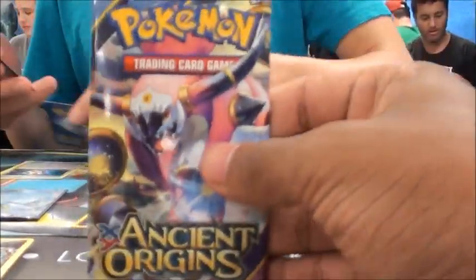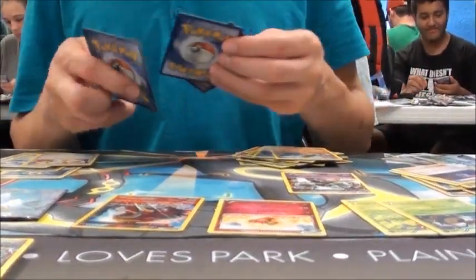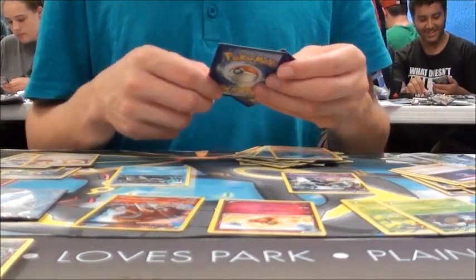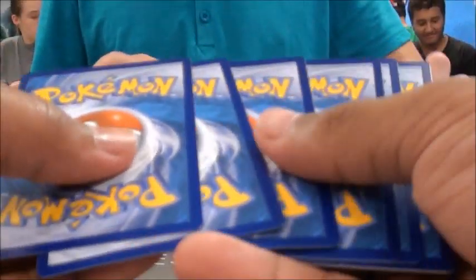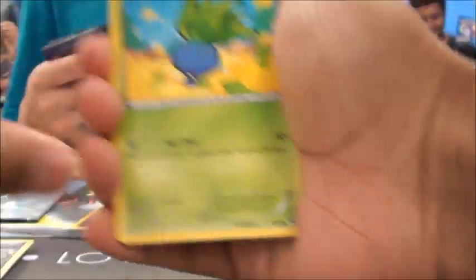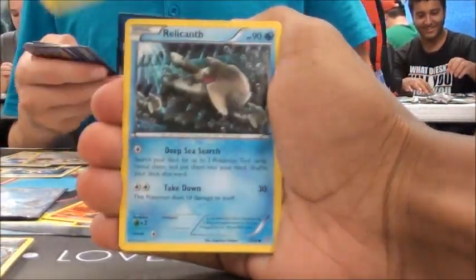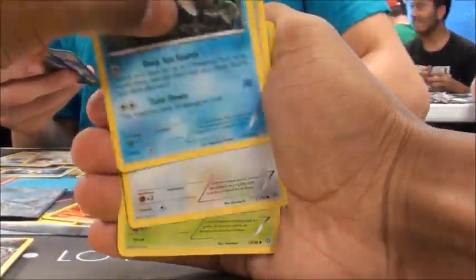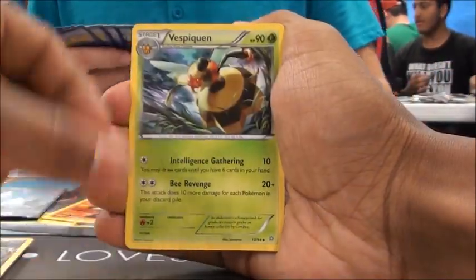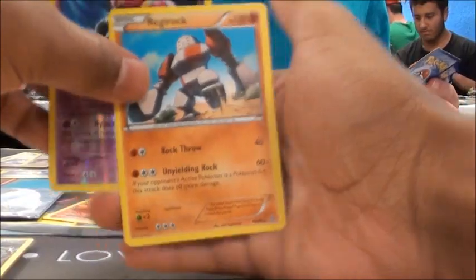We've got one more pack — hope we can get some last pack magic here in this Hoopa pack. A lot of other people around us are pulling EXs. Trust in the heart of the cards! Oddish, Inkay, Combi, Golem Camp, Meowth, Vespiquen, Sceptile Spirit Link, Rotom, Reverse Play Doll, and a Regirock.